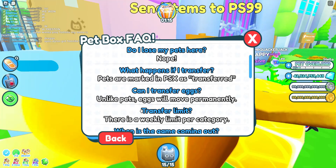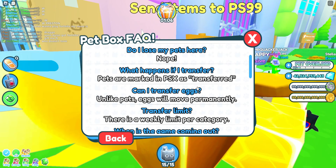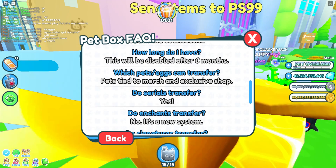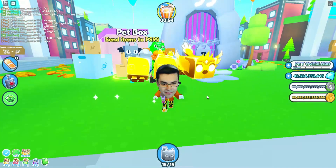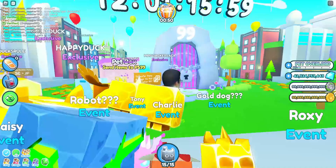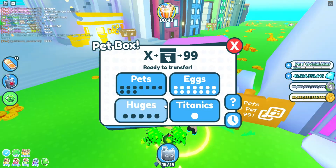Unlike pets, eggs will be moved permanently. Pets are marked in Pet Sim X as transferred — you don't lose your pets here. You have six months; this will be disabled after six months, so you can transfer every single pet. After six months of the game being out, you will no longer be able to transfer pets.